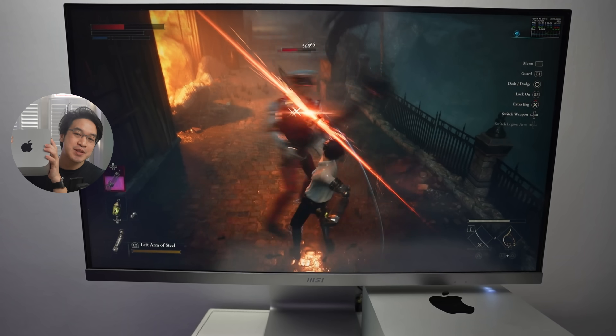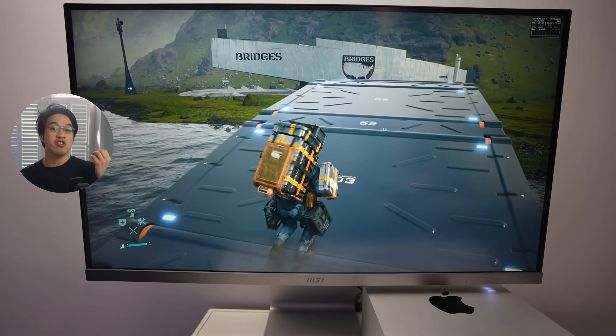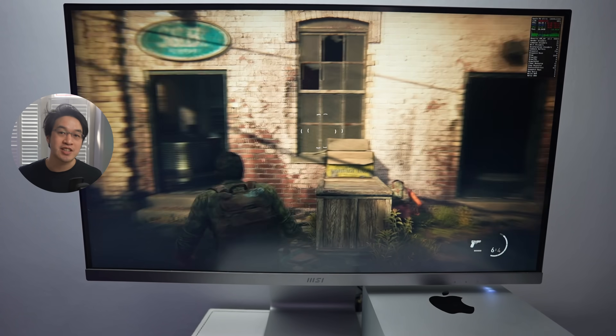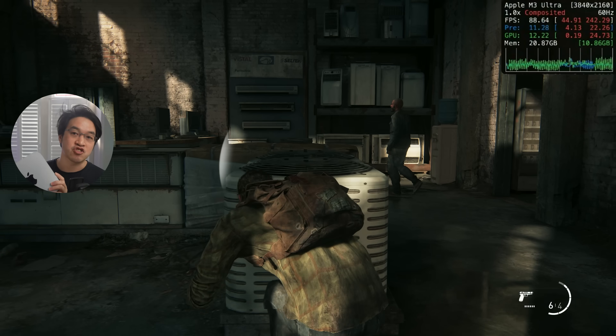Apple just released a brand new Mac Studio with the M3 Ultra chip — definitely the most powerful Apple Silicon chip released so far. I bought it, and today I'm going to be testing out 13 different games running on this device. We're going to be looking at native games as well as Windows games being run through the Crossover translation layer, and seeing whether this machine is capable of high-end AAA gaming.